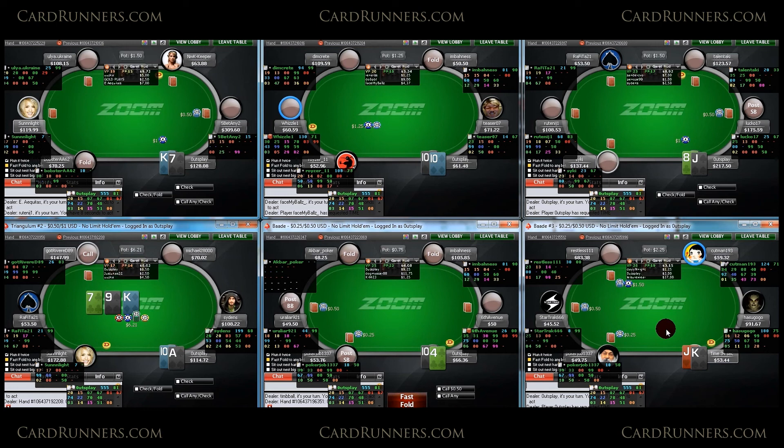Sometimes we should consider not betting with Ace-10 here. The case for not betting is that we actually do have some showdown value, and we aren't really guaranteed to fold out a ton of hands that are better than ours. We're not going to get called by that much worse — maybe a couple of hands that are worse will call. We might get floated by hands like Jack-10, for example. Those types of hands would float us at least one bet, so there is the possibility of getting called by worse, but not a lot of worse hands will call.